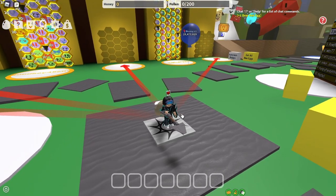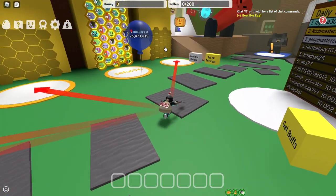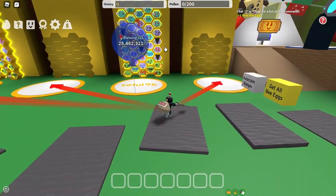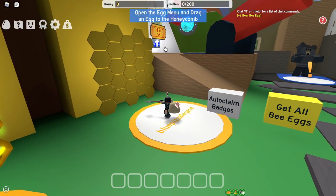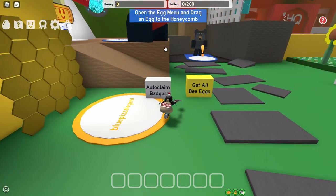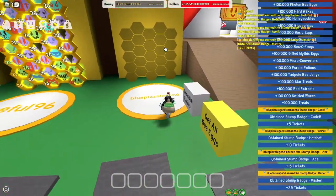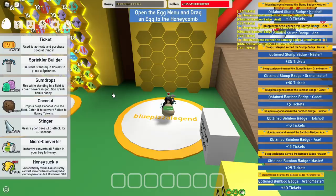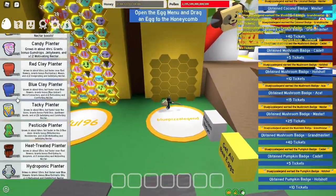Welcome back to another beast form simulator tester video. Today I'm going to be using a hive full of level 20 gifted tadpole bees. Like all the other videos, first thing I gotta do is claim badges, get all the items, and then I'm going to star egg my hive and I'll get back to you guys when I'm done with that.